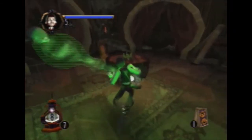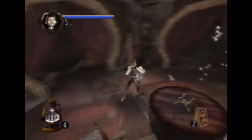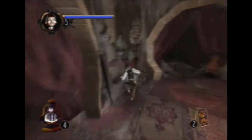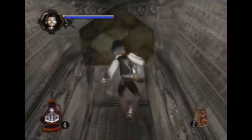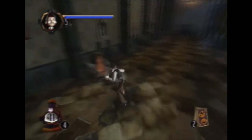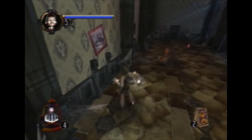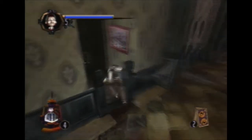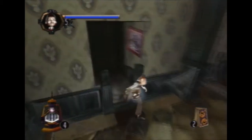Extra lives work pretty interestingly in this game. When you lose all your health — your life bar, which is called bravery — you pass out and come back with an extra life. I found a secret entrance here with a doll that increases my bravery — that's your health, basically. So it just increased my maximum bravery.